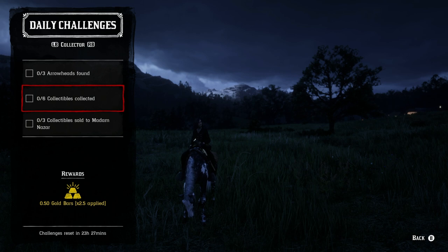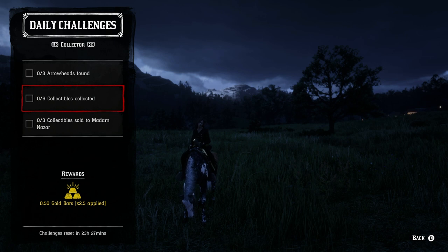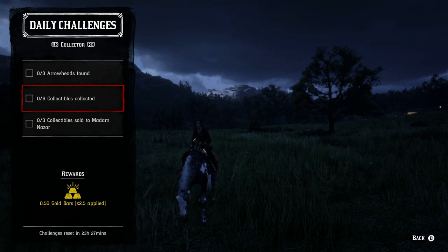For the collector role, three arrowheads found — arrowheads will be a part of cycle number five. Three collectibles sold to Madame Nazar — she is at Window Rock for today. And then six total collectibles collected: if you do the whole arrowhead set you'll get all of them, otherwise you can collect any six from any of the other sets.